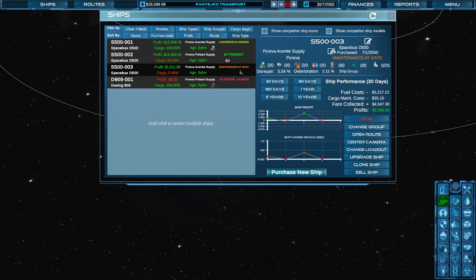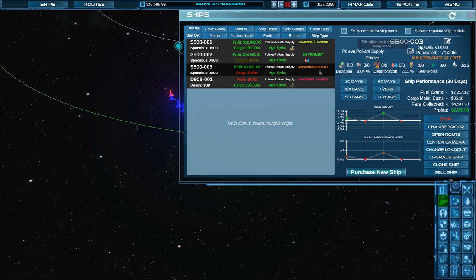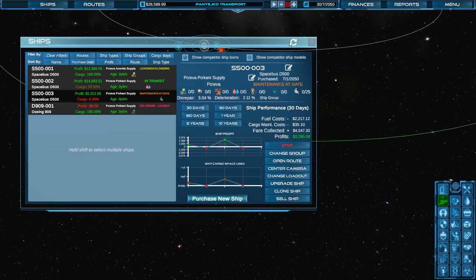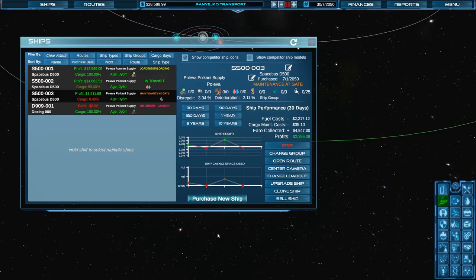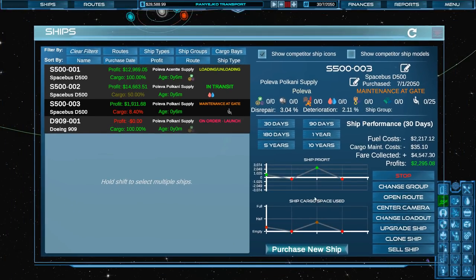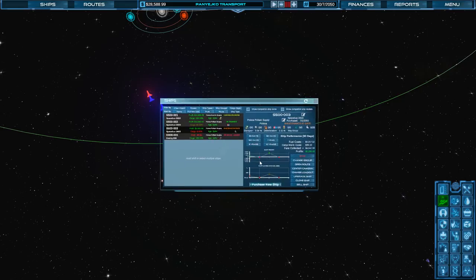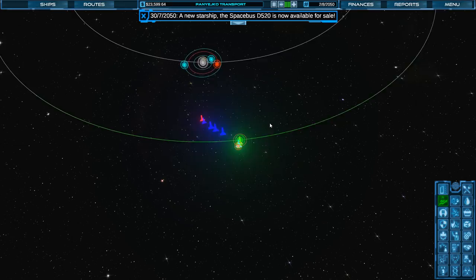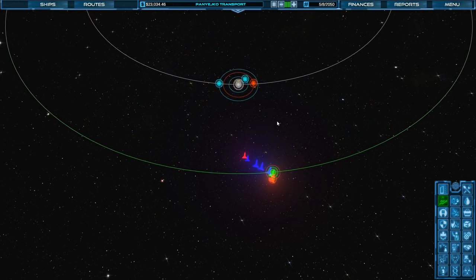I said save. There we go. So how does the resize thing work? If I want to resize it — whoa, you can definitely resize! Nice, that's crazy. We've got $23,000 and I need about $40,000 to buy another ship. I do want to get a machinery ship going back and forth to Polkani. End of the month is coming up — we're going to see what happens to our finances. Our planets are moving further and further apart, as expected.